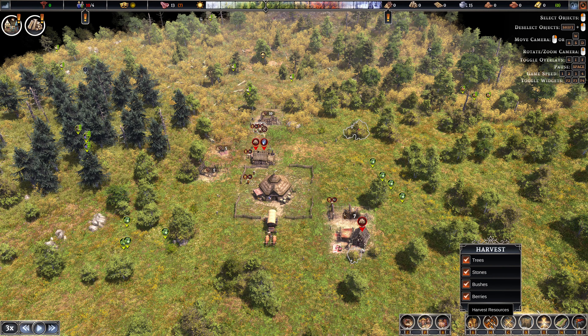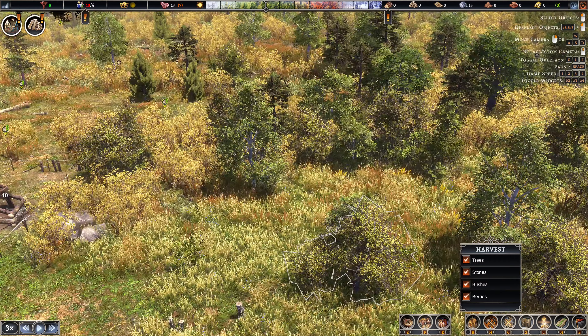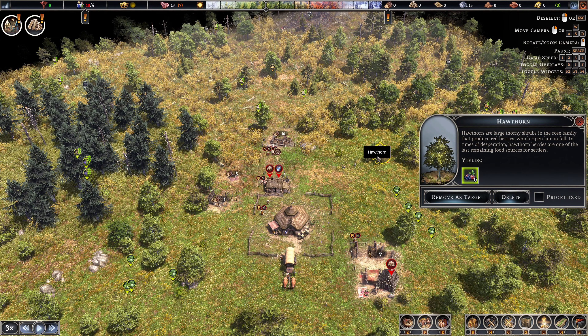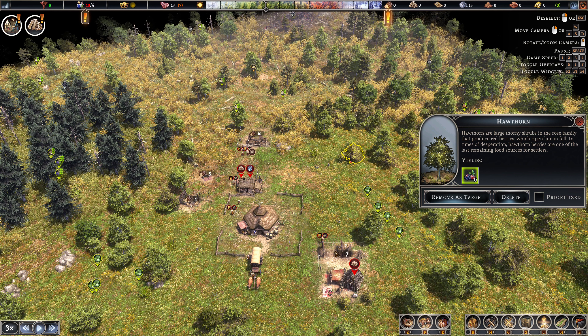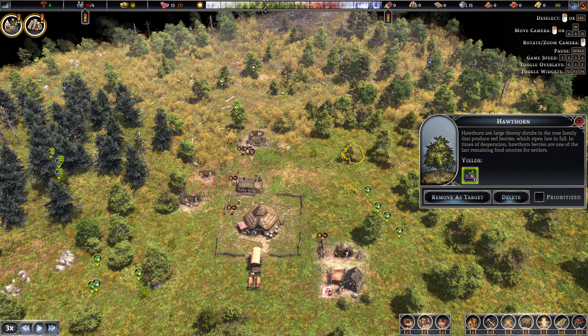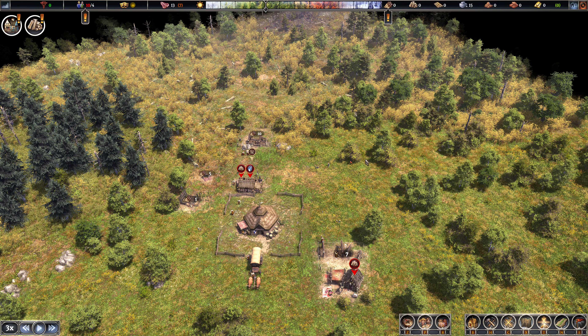We're at zero logs — they need more. There are some keys you can see up here to toggle overlays. That's desirability. That's fertility. That's water. F2 toggles the widget panel, and we want that on so I can see any problems. F3 toggles these people. F4 looks like it's toggling all of the resources that just don't have anything right now. I'm still not exactly sure what that means, but let's find out together.